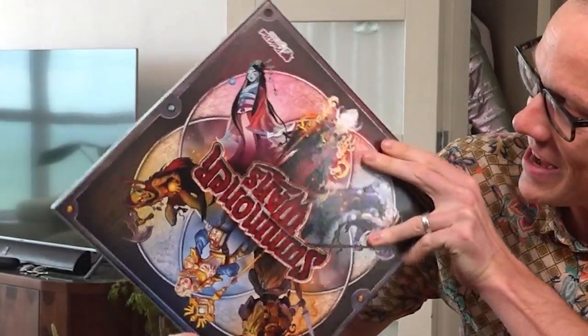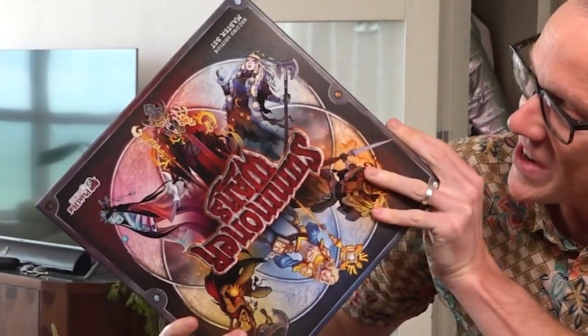Seriously, take a closer look at this box. How many cool wizards do you see? One, two, three, four, five, six. Some of them are upside down. Are they going to be okay? Of course they are. They're wizards.